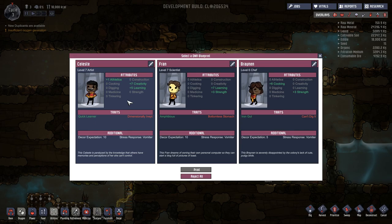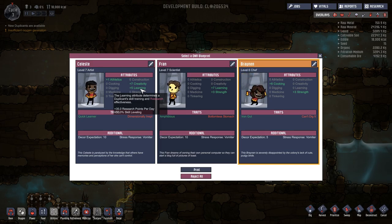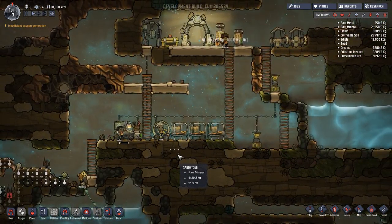Bottomless stomach — I don't want that. This dude cannot build — he's an idiot. Learning and creativity... cooking and strength — probably good to get a chef, right? She can't dig though, but she can build. I do have a cook already. I think I'm going to go with the cook who's got strength — that'll be good. She can't dig, but she can build, that's okay. Let's choose that person. Get to work — you come here, you work. No waiting around, no hanging out.